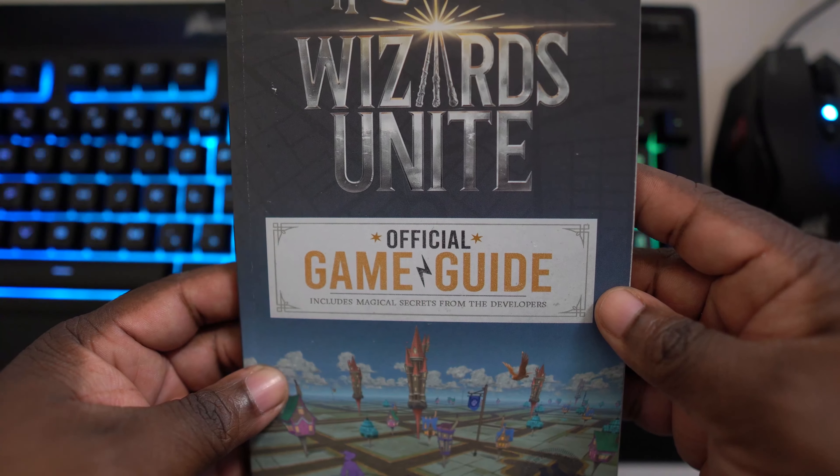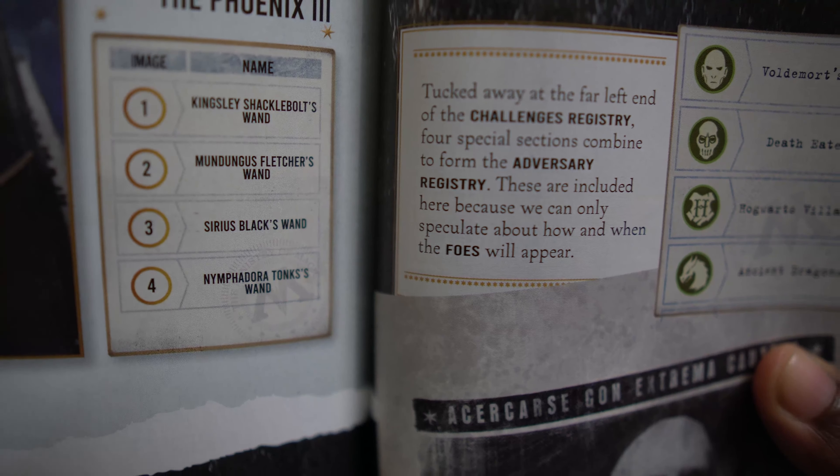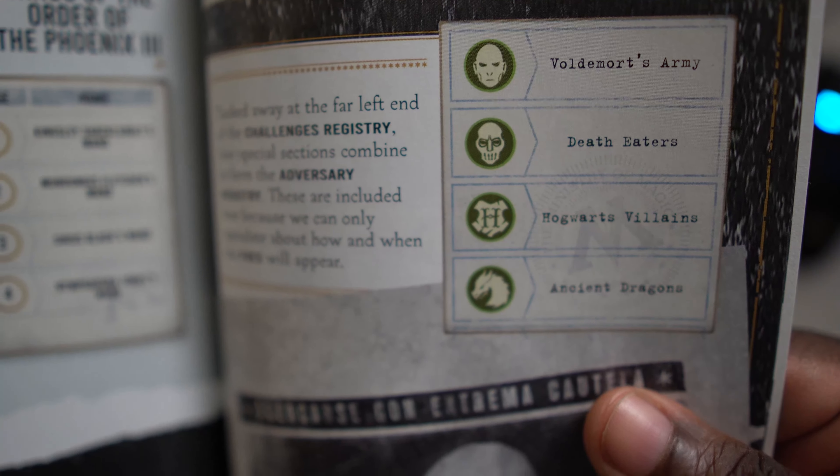So what are adversaries in Harry Potter Wizards Unite? All we have to go off of is the trailer and some images, but if you have the Harry Potter Wizards Unite official guidebook released when the game launched back in 2019, it has a designated section describing adversaries. It reads: 'Tucked away at the far right end of the challenge registry, special sections combine to form the adversary registry. These are included here because we can only speculate about how and when the foes will appear.' Even then, they were teasing this feature.